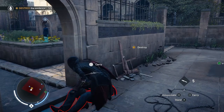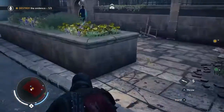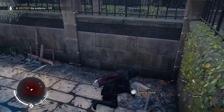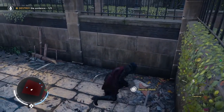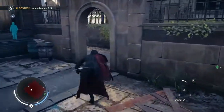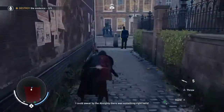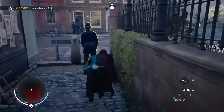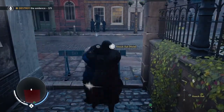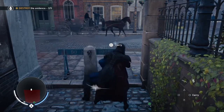There's another copper by the gate - we're gonna wait for him to walk away, and he has. But before that we're gonna destroy the evidence, which is a cleaver - we're gonna take that with us. Now we'll go this way, see the end of the road, and then take him. Put him to sleep quickly before anyone else comes along. He's asleep.